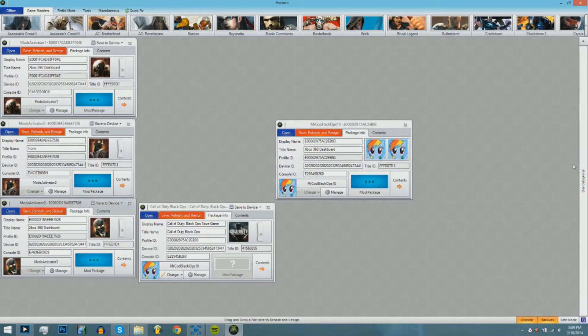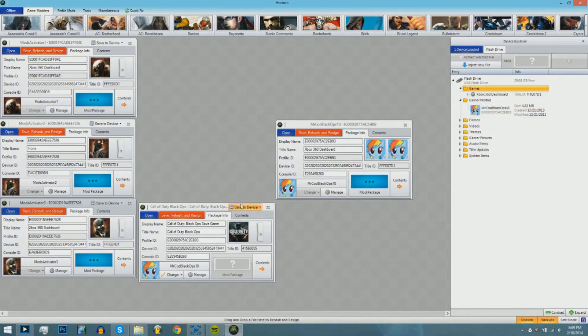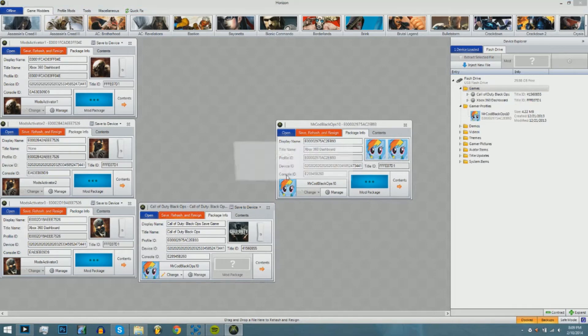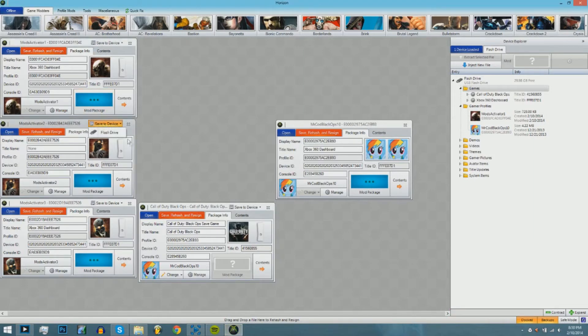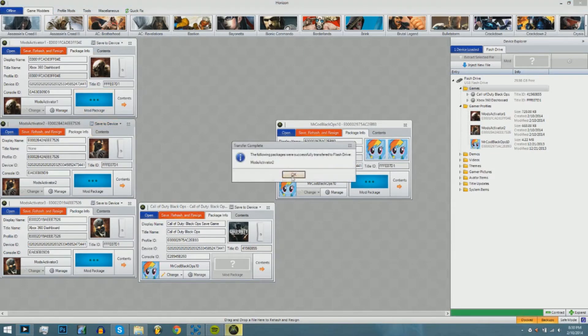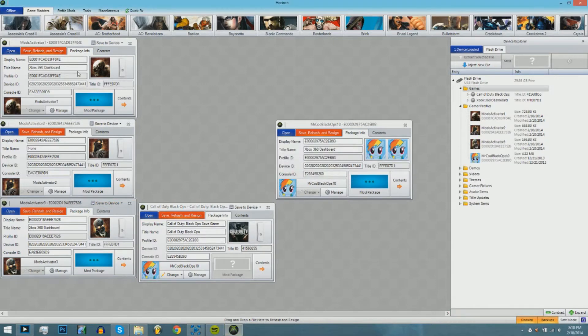Now go to Device Explorer and delete your Call of Duty Black Ops save game — your original save game, not the modded one. Then you're going to save the save game to the device, to the flash drive, and then save all three of the modded profiles: Mod Activator 1, Mod Activator 2, and Mod Activator 3. You're also going to want to click Save, Rehash, and Resign.